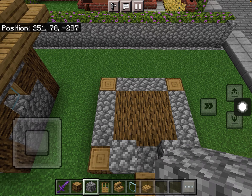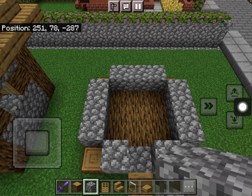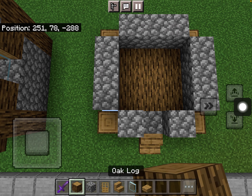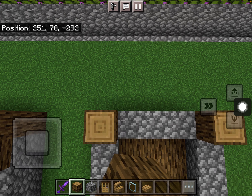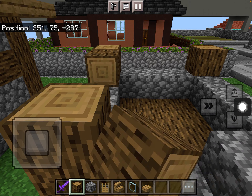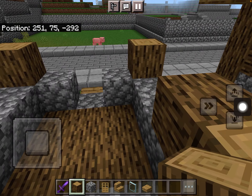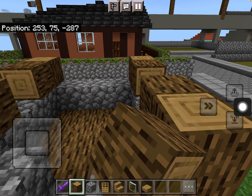Then you're going to take your cobblestone and put it around there like this. Then you're going to make these oak logs two blocks tall here, and then put an oak log on the left and right window areas.